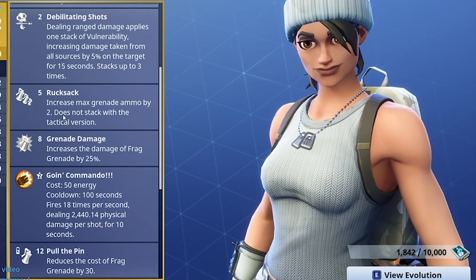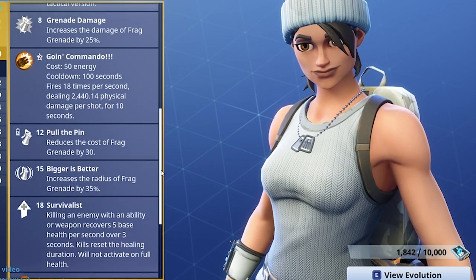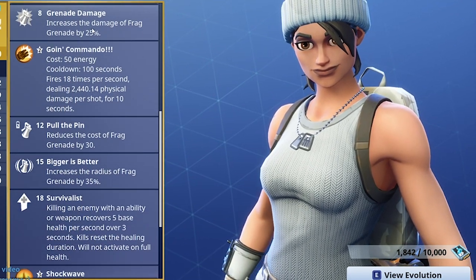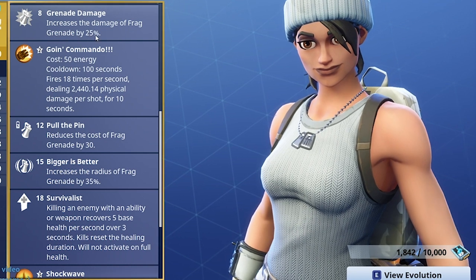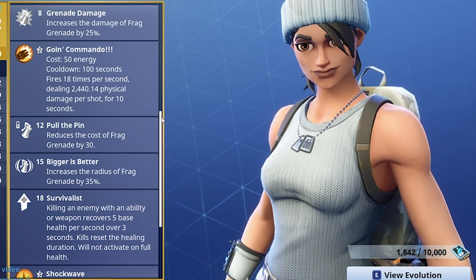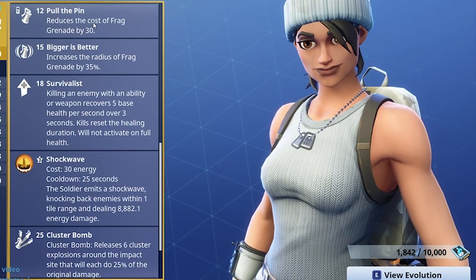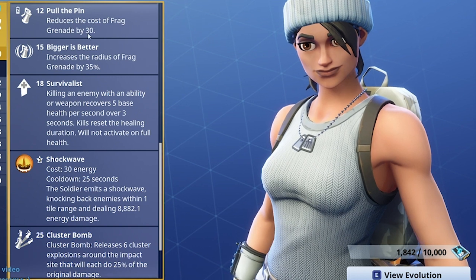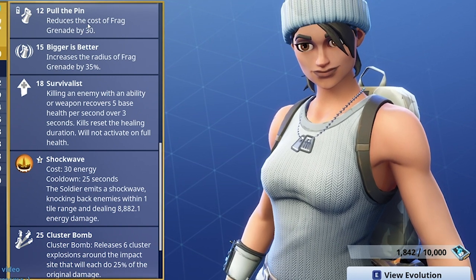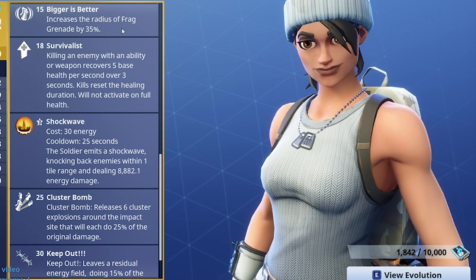Rucksack increases the max grenade amount by two — it doesn't stack with a tactical version if you've got another master grenade in there. Grenade Damage increases the damage of frag grenades by 25, so her grenades do more damage than anybody else's. At 12 stars she's got Pull the Pin, reducing the cost of frag grenade by 30, so she can throw more grenades than your average soldier.